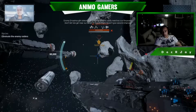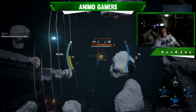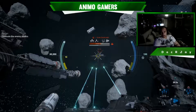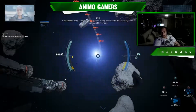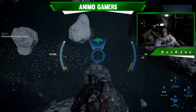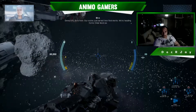Okay so that flying fortress easily matches our firepower — don't let them get close to our allies. Dreadnought doesn't give second chances. There we got that! Let's get some time to get used to it. Okay, let's head back. You're ready for the real thing. Our rookie just earned their first merits. We're heading home.